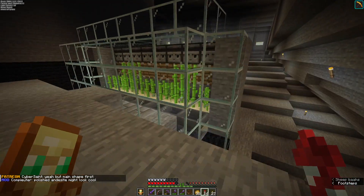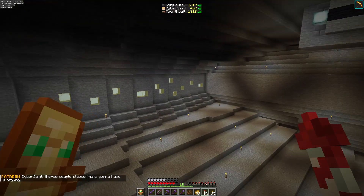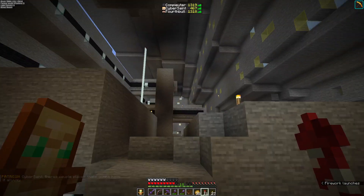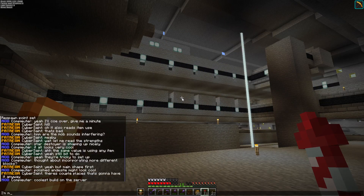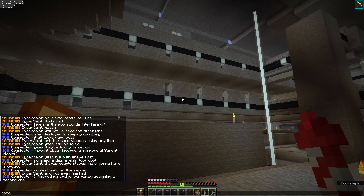Main shape first, detail later. This is the coolest build on the server. I'm currently designing a second one. Once the copper locks come out, we'll add more detail to the copper gate bridge.